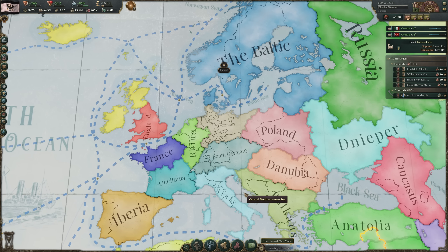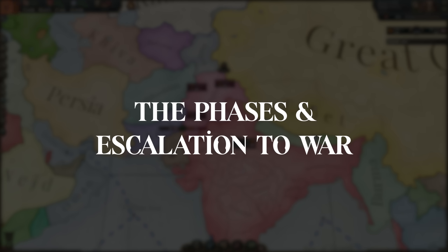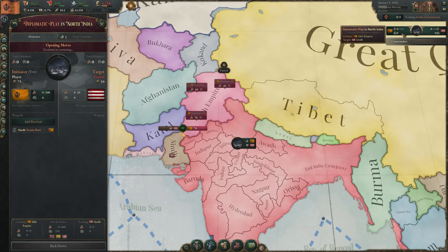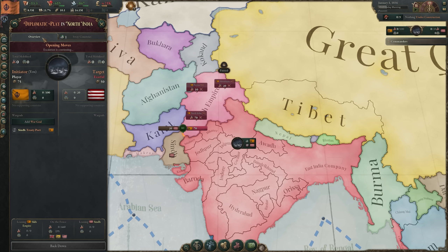Regardless of which diplomatic play you decide to make, what follows is the unfolding of the play itself. There are three phases that precede open hostilities. The diplomatic play screen shows which countries share an interest in the region, whether any nations are leaning one way or another, and if any will be willing to join your side. The first phase is called Opening Moves, during which you can see how many troops are likely to join on either side, whether they've mobilized, and how many political maneuvers either side has on hand.